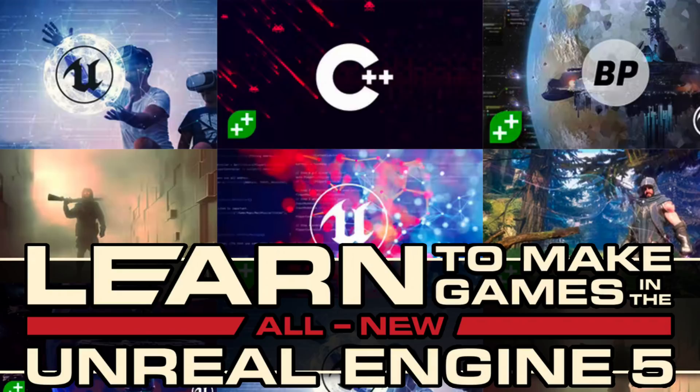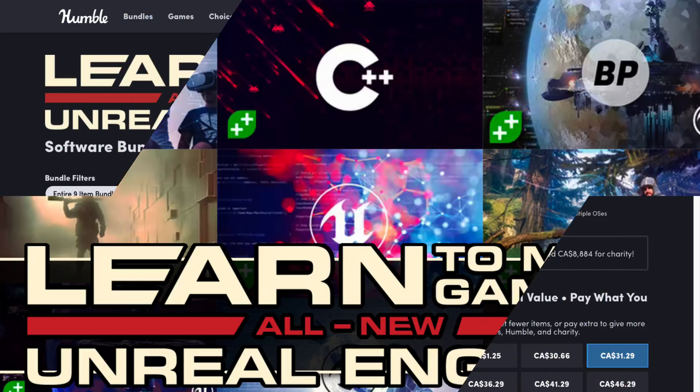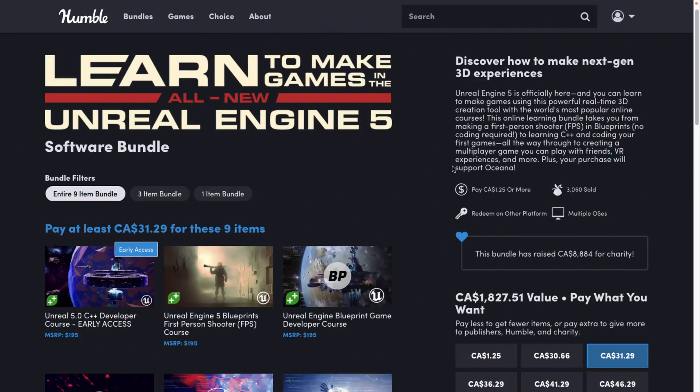Hello ladies and gentlemen, it's Mike here at Game From Scratch. About a week ago Unreal Engine 5 was released — a huge step forward for Unreal Engine. If you're thinking now is a good time to learn Unreal, I have the perfect Humble Bundle for you: the 'Learn to Make Games in the All New Unreal Engine 5' software bundle. It's a set of training tutorials from Game Dev TV, who make excellent content. They've taken some of their existing Unreal Engine 4 courses and updated them for Unreal Engine 5.